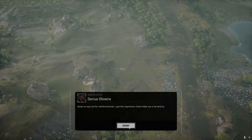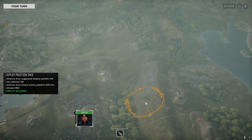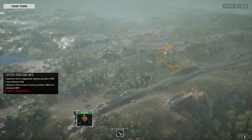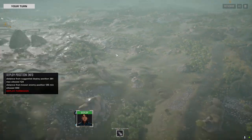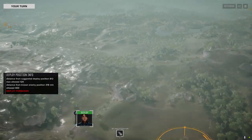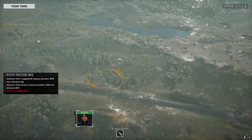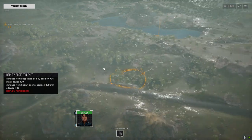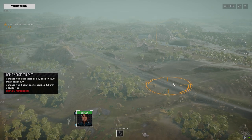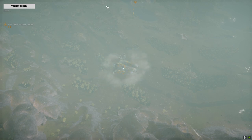Alright, here we go — find them, light them up, same old same old. Hopefully they don't light us up first. This map — they very well could get reinforcements. They're letting us deploy over here. Normally you start here and they're spread out across the map, then get reinforcements from one side. Let's start back here and keep behind the hill.